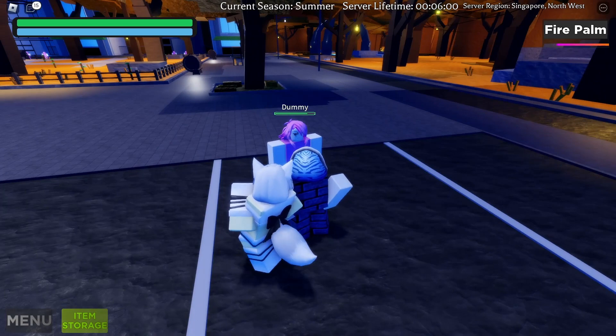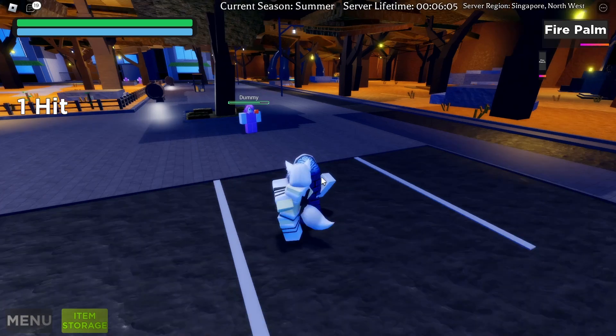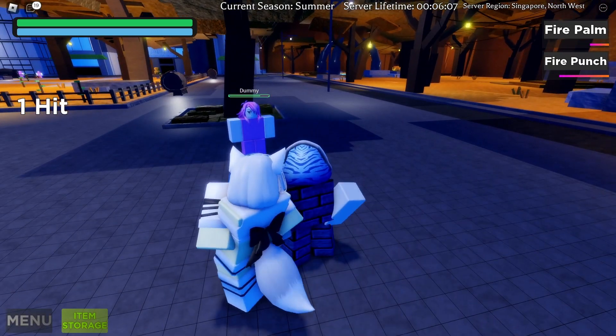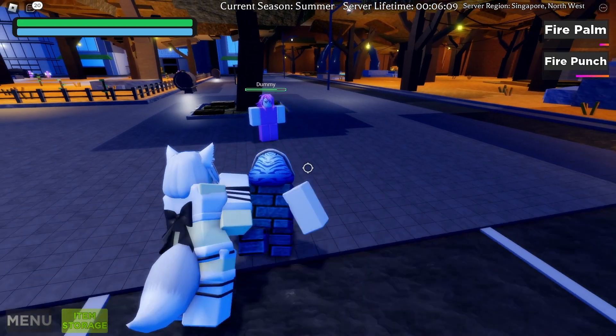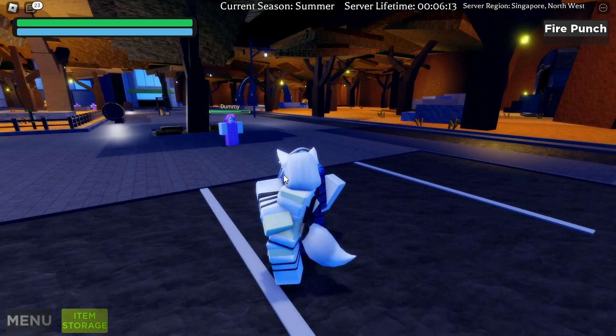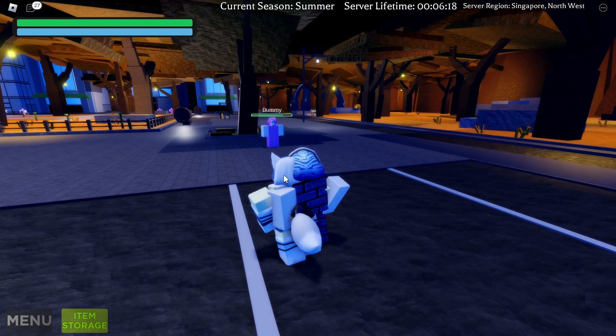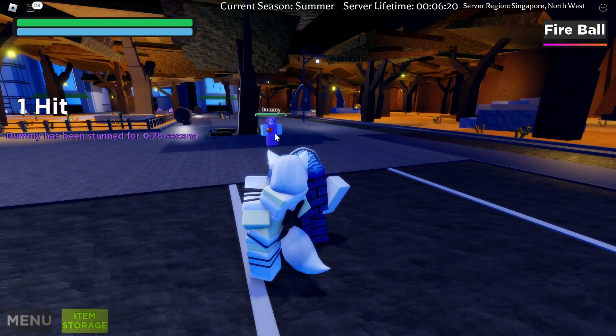Next is Fire Punch — click R and you do a punch that deals damage. After that is Fireball, which is a ranged attack. Move a bit farther away, click T, and you launch a fireball toward your enemy, dealing damage.